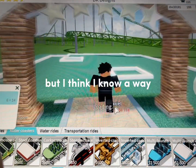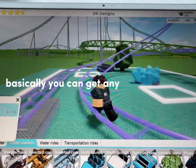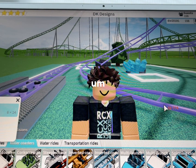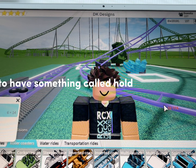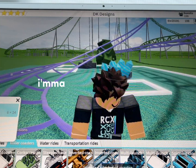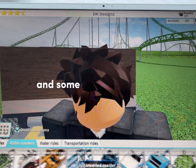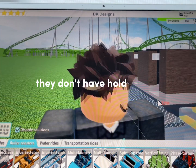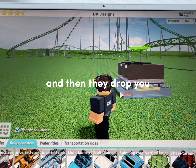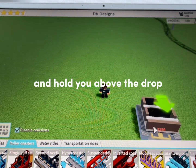You can use any coaster for this, but the coaster has to have something called hold brakes before the drop. If the coaster has a hold brake — look, I'll show you. Some coasters like the junior wild mouse and wild mouse don't have hold brakes. Hold brakes are brakes that hold you there for a certain amount of seconds and then drop you. It's what they use on dive coasters — it holds you above the drop and drops you straight down.